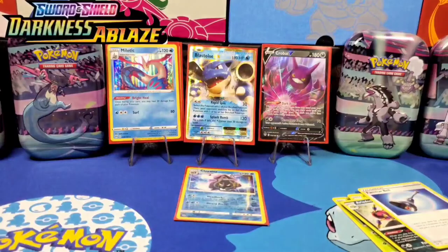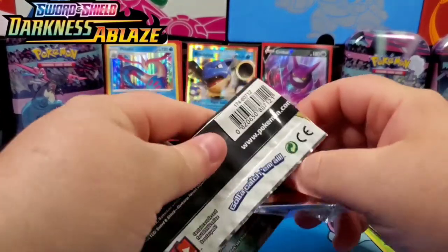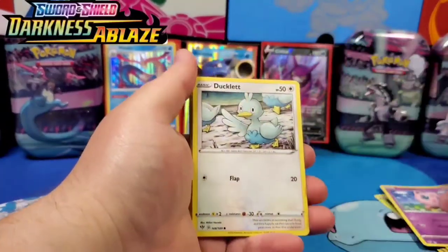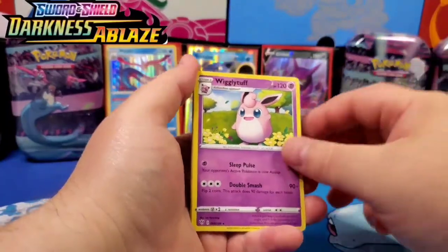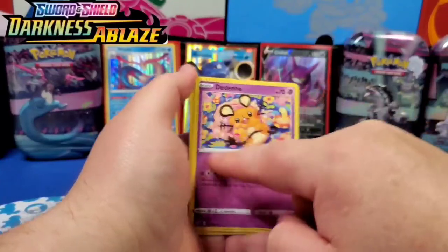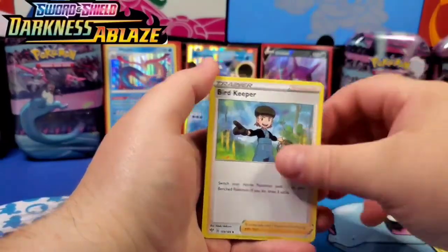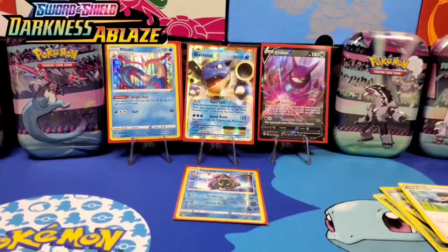Four more packs to go. There's a theory that Centiscorch packs bring the heat — let's test that theory again right here. And we get: Torchic, Jigglypuff, Blipbug, Wigglytuff — theory disproven with Centiscorch. Two packs tried, no heat. Look at those subliminal messages on these cards though — if y'all don't know... Anyway, three more packs, let's get through it, almost at the finish line.